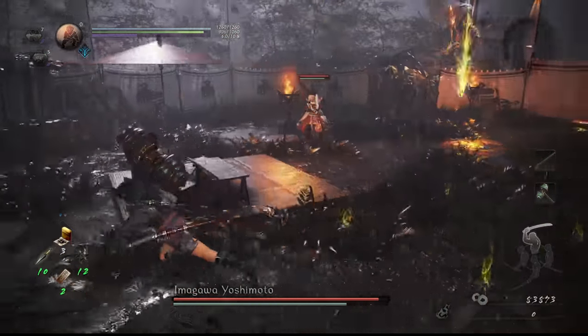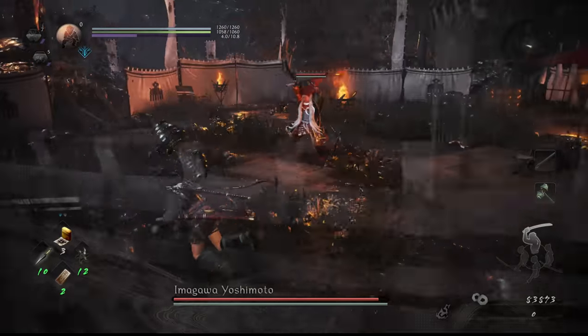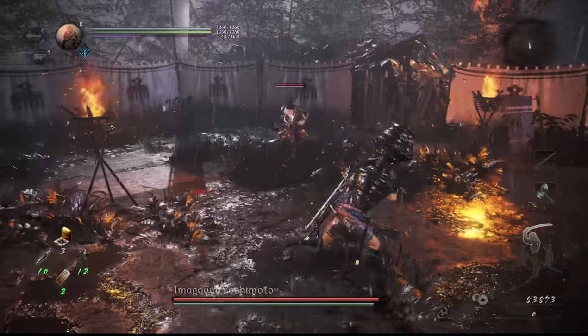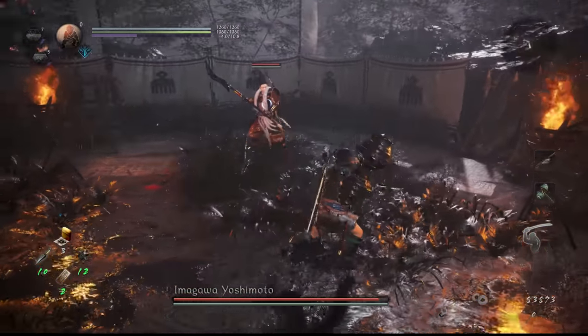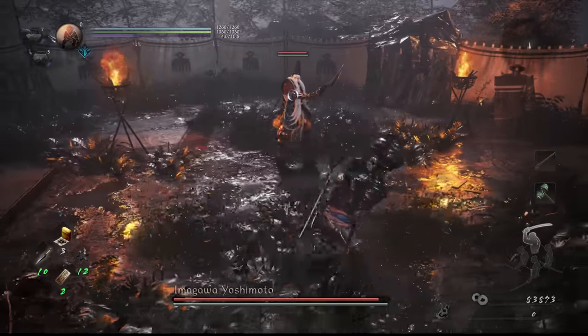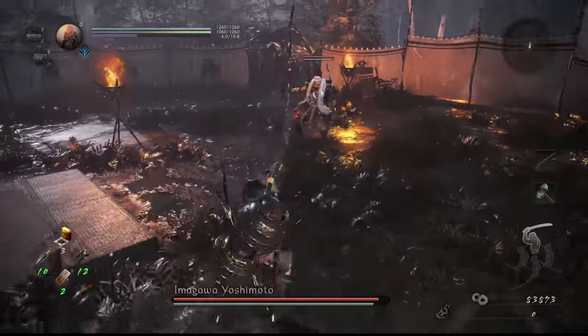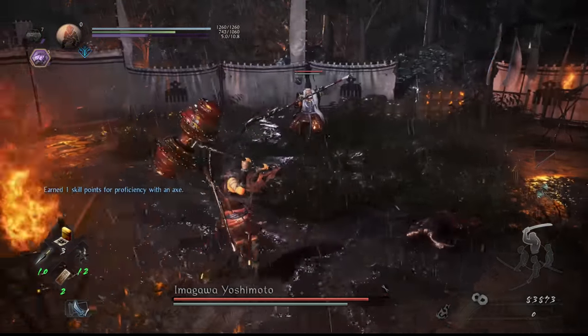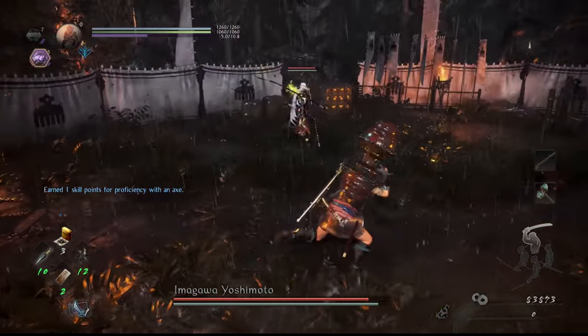When he shoots arrows in the air, just run left or right until they've all fallen. When you run left to avoid his red electricity attack, sometimes he'll immediately run to attack you too, but if you keep running, he won't get to you. The simplest and safest approach is to keep your distance and wait for him to bridge that distance with his forward slice and follow up strike move.